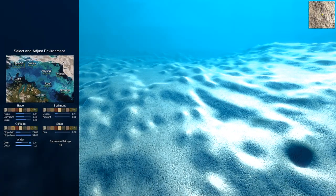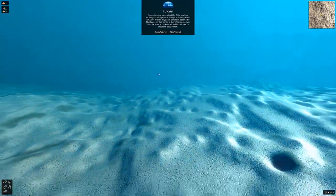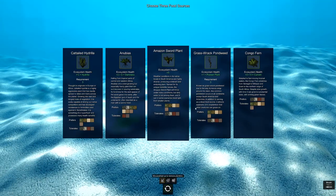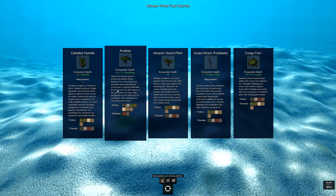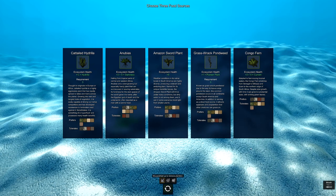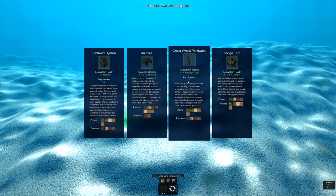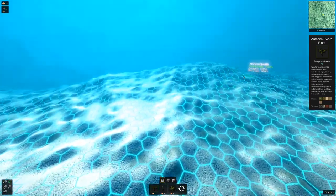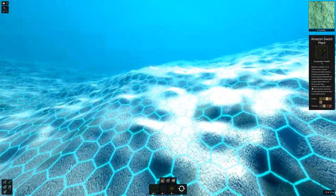We're starting off here at the beach. I've played the game just a little bit to get familiar with the controls. It's really pretty simple — you start off by placing down some plants and you get these life points so you can evolve and create more creatures and other plants. Right now we've got a little bit unlocked — just the plants. We're going with the Amazon Sword plant, the Grassrack Pondweed, and the Congo Fern as our starter plants.